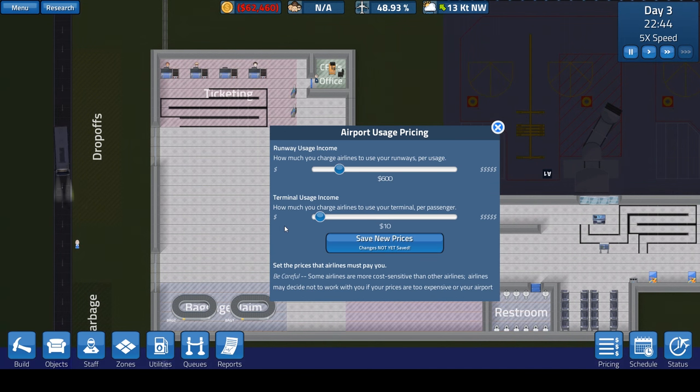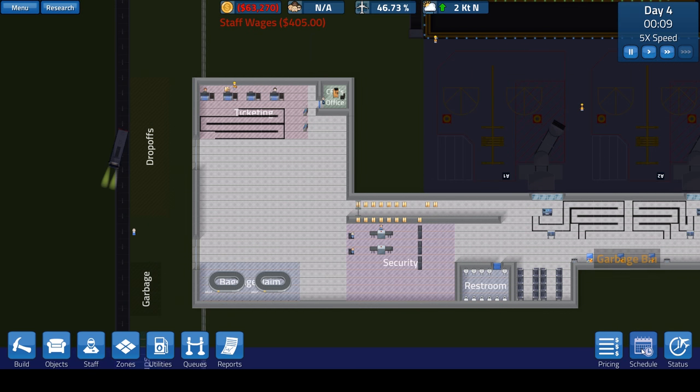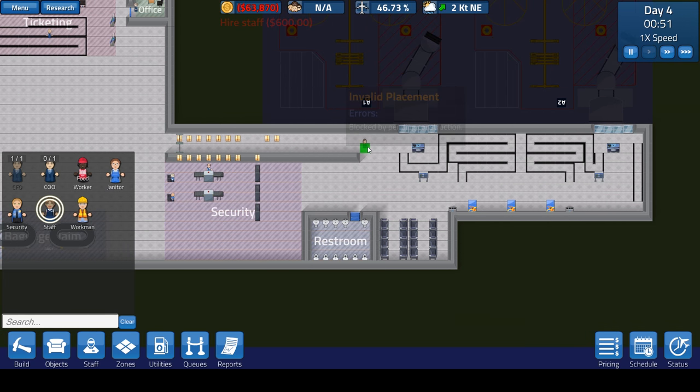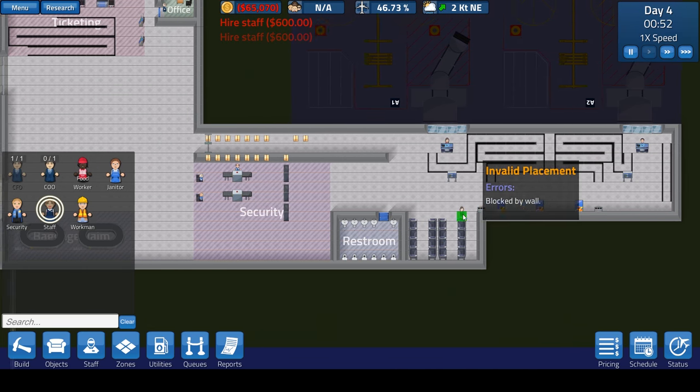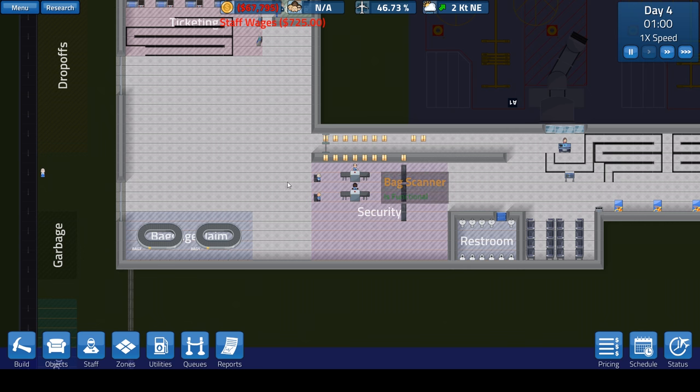There are some interesting research options here: multi-lane changes your airport entrance and exit to three-lane roads for higher throughput, and road building lets them build roads and upgrade to extra double-decker buses every 30 minutes. Pricing is now 95-96% done — I want to be able to adjust how much we charge for flights using our runway and terminal. It's completed! Let's go into pricing. Runway usage is at $400 per flight — let's go to $600. Terminal usage income per passenger is at $10 — let's do $15. We can always raise those later.